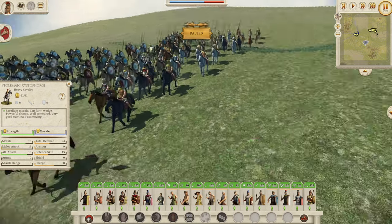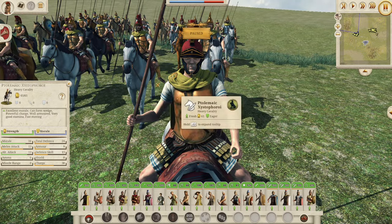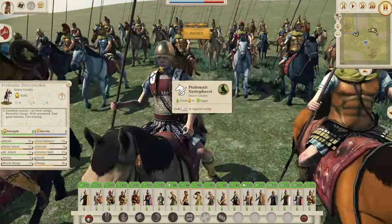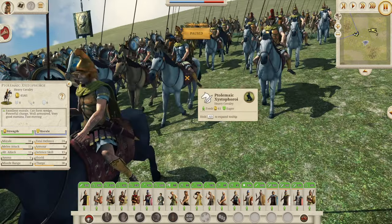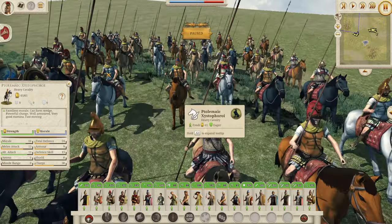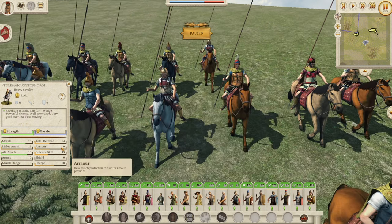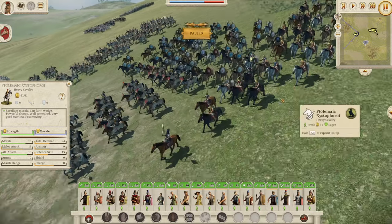Let's have a look at the Ptolemaic Zistophoroi. We've seen these guys before — here is the Ptolemaic version with yellow capes, yellow accents, and a bit of red. Total defense of 24, morale of 16, melee attack of 13, but a charge of 38. These guys are a charge-and-run cavalry — don't get them stuck in fighting or shot by missiles because with only 9 armor and no shield they will die to missiles. And with 24 defense they'll die pretty quickly in sustained combat. Charge them in, run them out, and you'll be good.